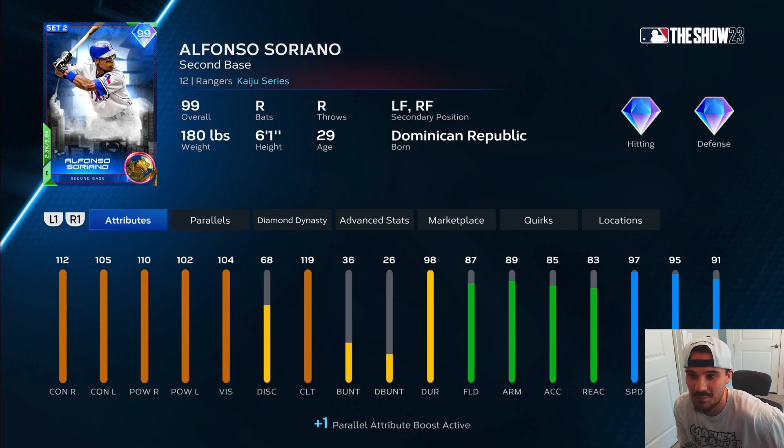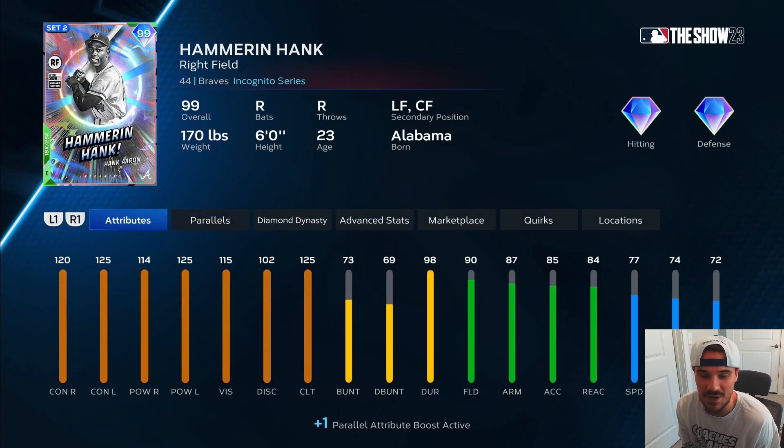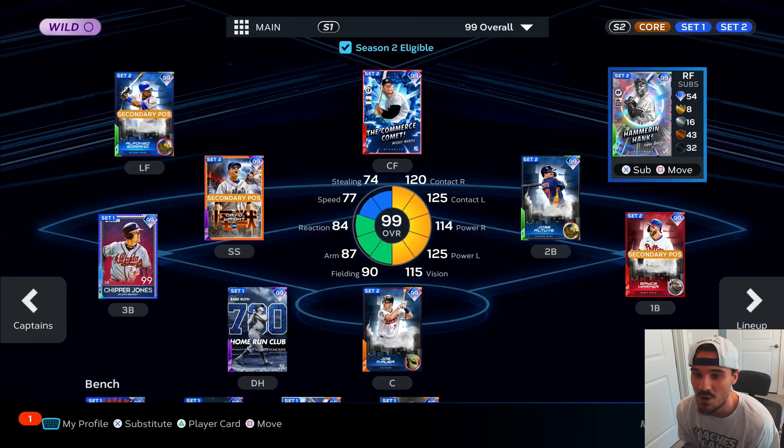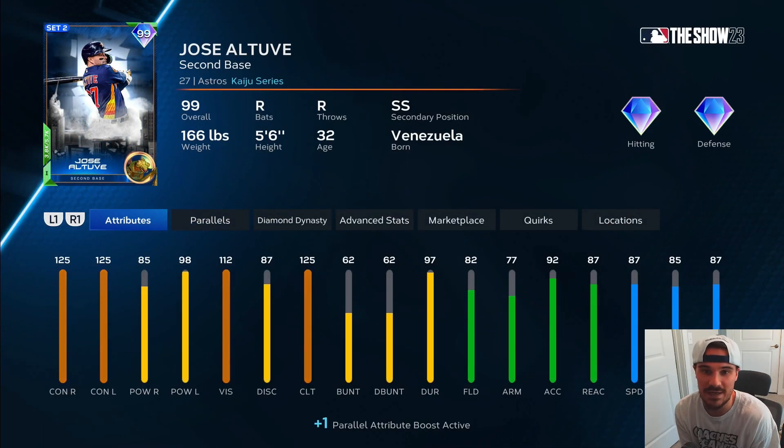Let's start out in left field. We got Soriano playing in a secondary today. I got him out of the Battle Royale program, no sell pack, so just putting him in left field. Got Hank Aaron, Hammering Hank, out of the set two collection pack. I already took David Wright with the first one, so this is my second pack. Took Hank Aaron instead of Randy Johnson. So Hank Aaron moves into right field.